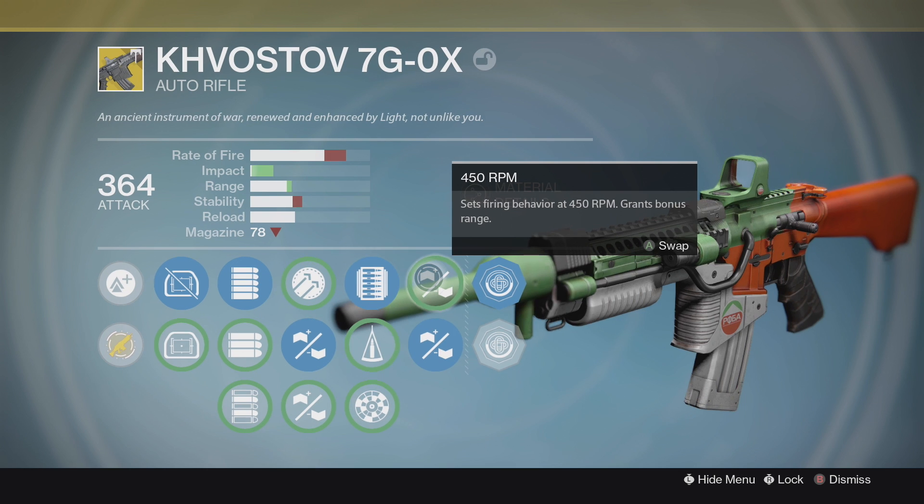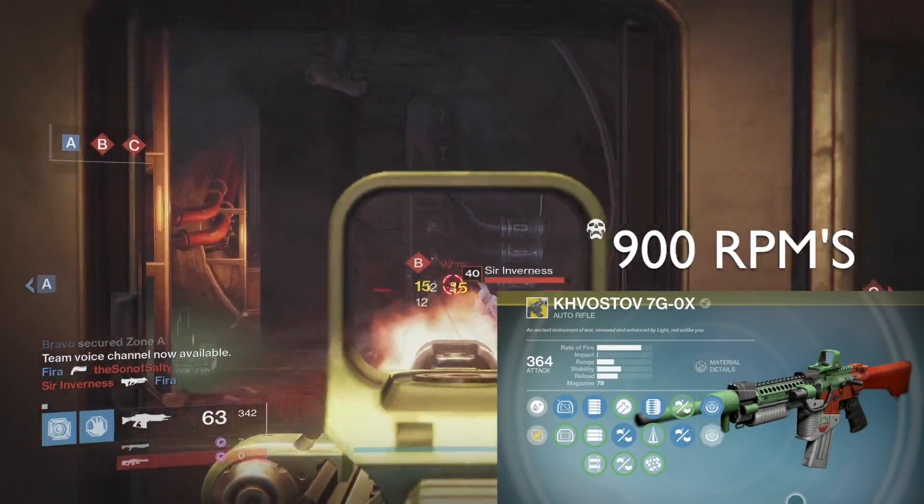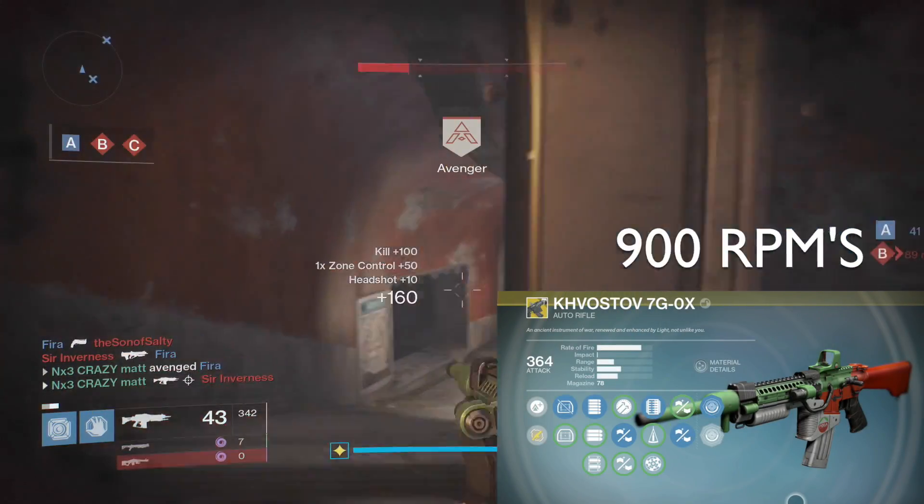I'm going to show you guys what I run when I use this gun. I run automatic, rifle barrel, extended mags, and 900 RPMs. Now, with the 900 RPMs, you melt people. I mean, Jesus Christ, you just melt them.